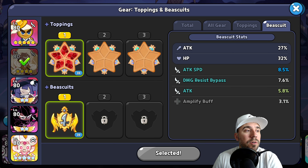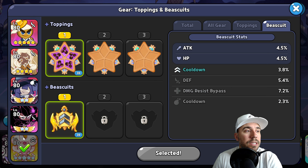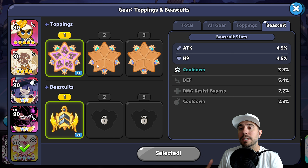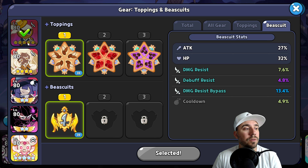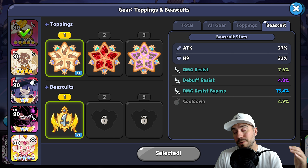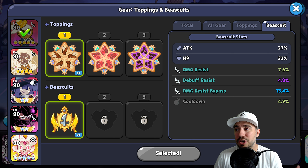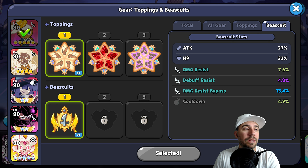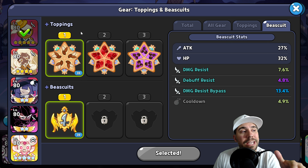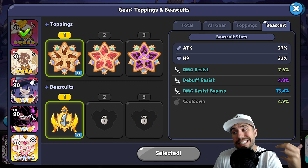When it comes to gear, they don't give you a specific recommendation, so toppings and biscuits are still very important. We have plenty of guides on the channel for those. Generally, on defense you're going to want to be on defense early on because of the damage the dragon can do to the upfront team.